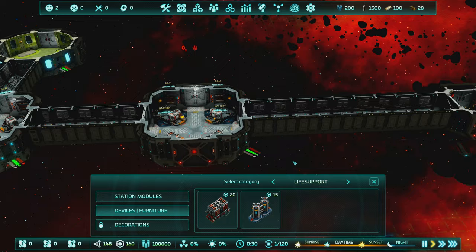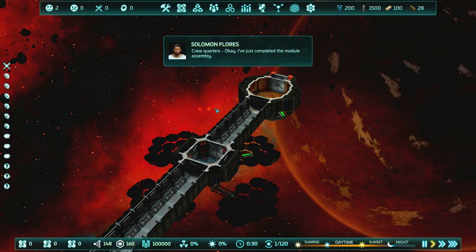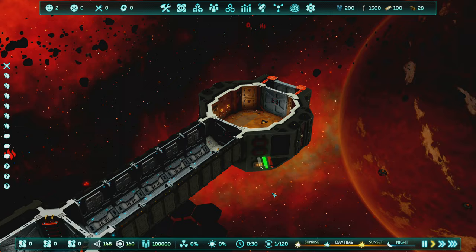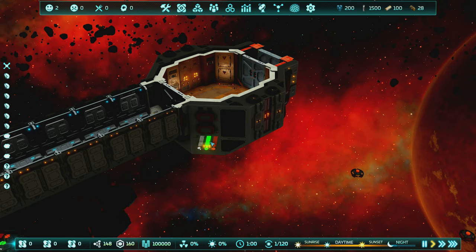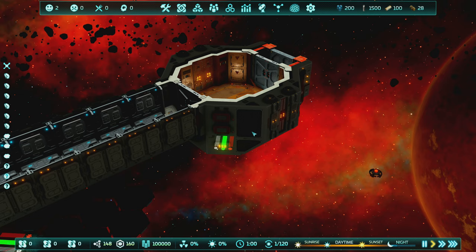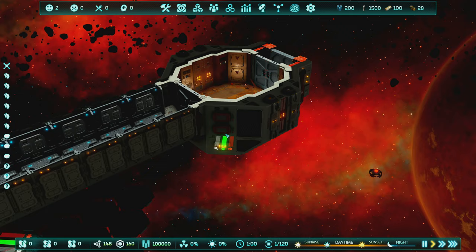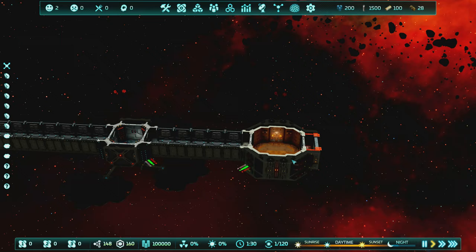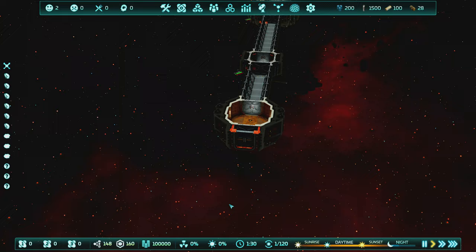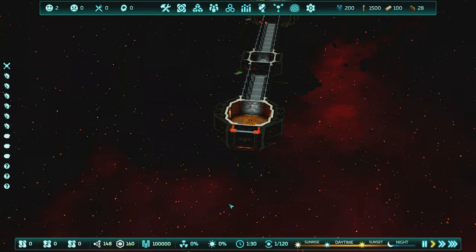You don't have to provide life support to every module - it just means those rooms will be very cold with no oxygen. Looking at modules, you can see the little bars at a glance when zoomed out: O2 level, structural integrity (meteorites and terrorists can damage that), and heat rating. By default everything's green since we haven't been damaged yet. If crew don't pass through a module regularly, you don't really need oxygen and heat there.